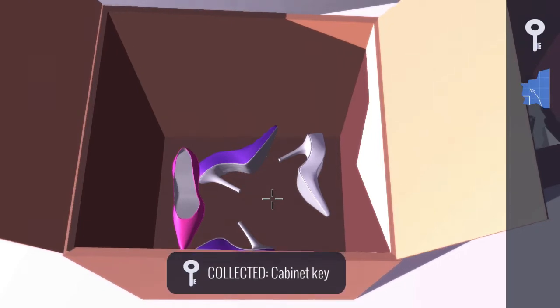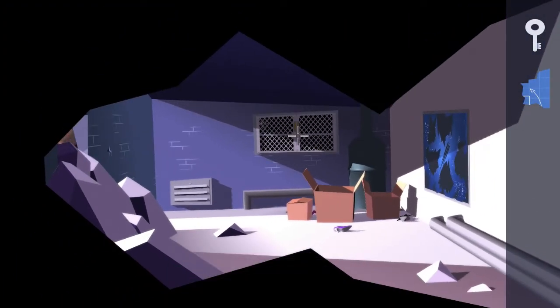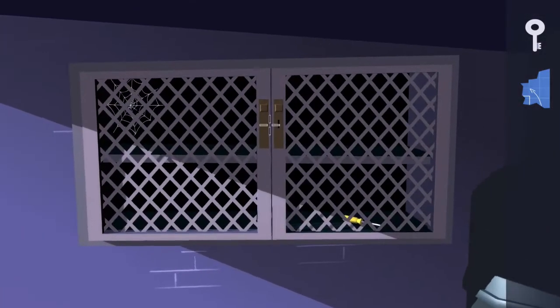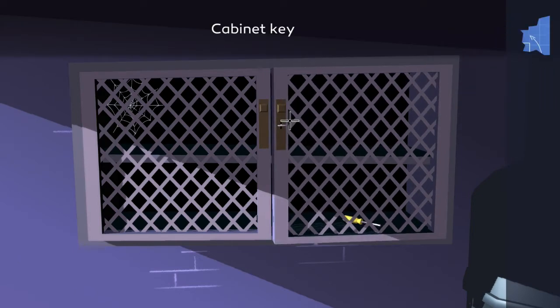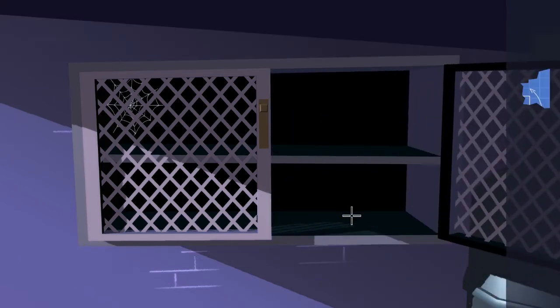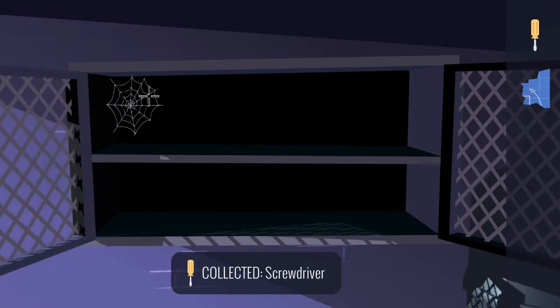Pick up that key, exit out of the box, and interact with the cabinet just above the boxes. There's a little keyhole on the right hand door, so use the key in the keyhole to unlock it. Open it up and pick up the screwdriver, then open up the left door.